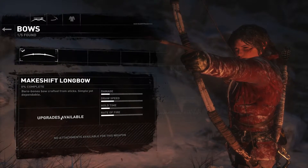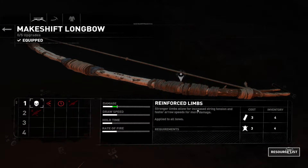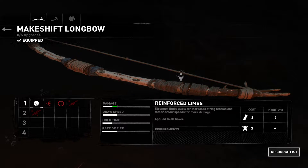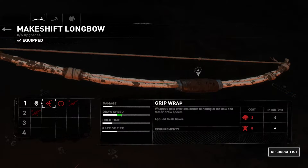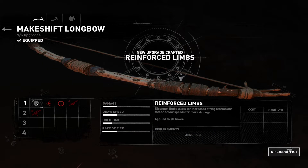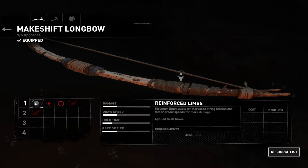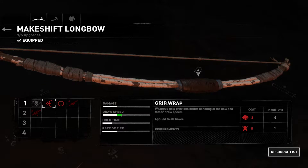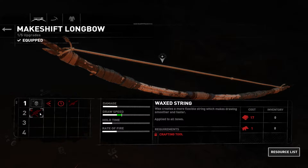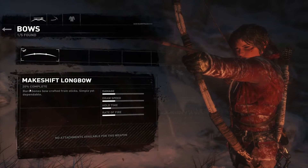Let's click on this flashing thing. Moving my cursor over these things — I could do reinforced limbs. It says equipped. I guess I reinforced the limbs. Stronger limbs allow for increased string tension and faster arrow speeds for more damage, applied to all bows. I can't do grip wrap, wrapped string, string nocks, or wax string. Now we're 20% complete on our makeshift longbow.